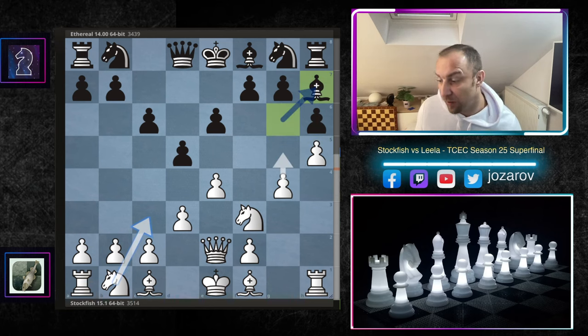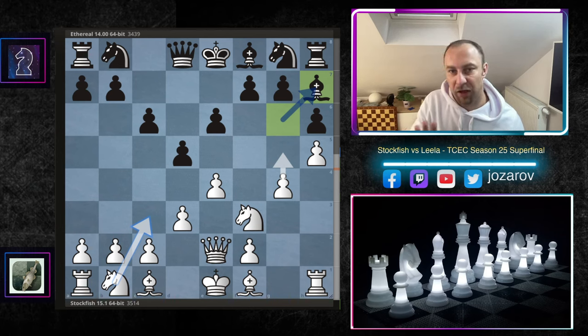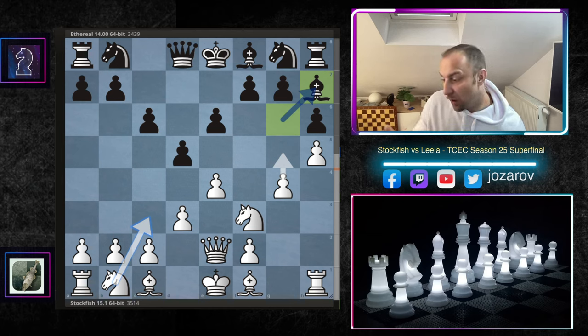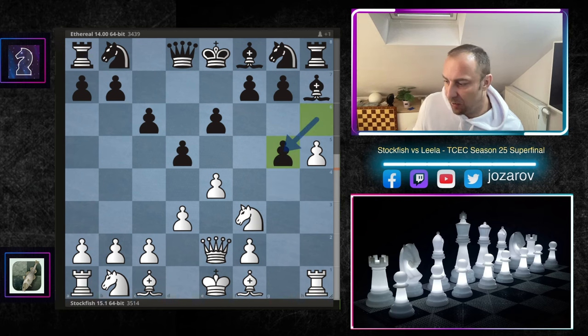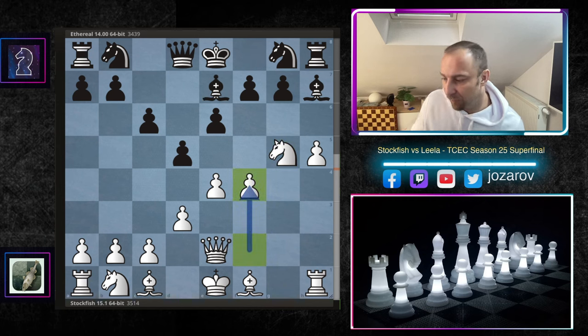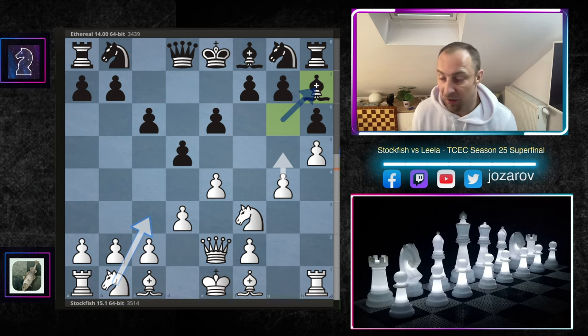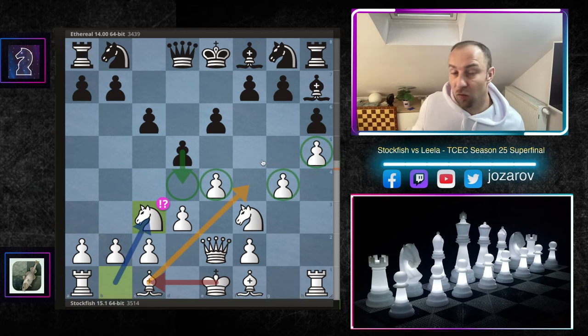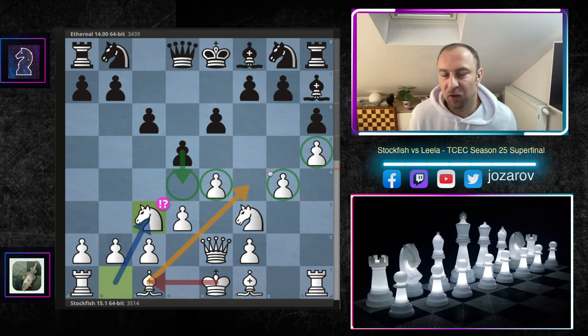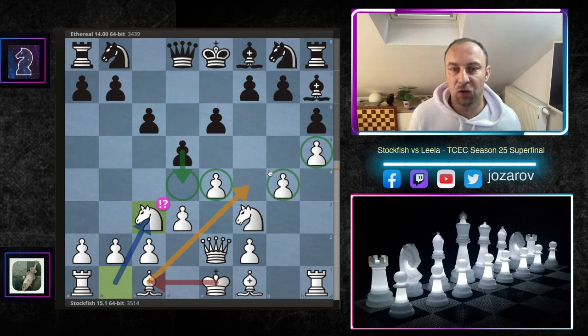After h4, black plays h6. Stockfish advances the pawn further, kicking the bishop to h7. Now comes a small deviation between human chess and AI chess. In top GM level, only g5 has been played — for instance, there is a game by Aronian against Artemiev where Aronian immediately struck on the kingside with g5 after h6, continuing with Ng5, Be7, f4 — a very complicated game. But Stockfish keeps it simpler, which is a huge surprise: Stockfish plays the interesting and quite provocative knight to c3.